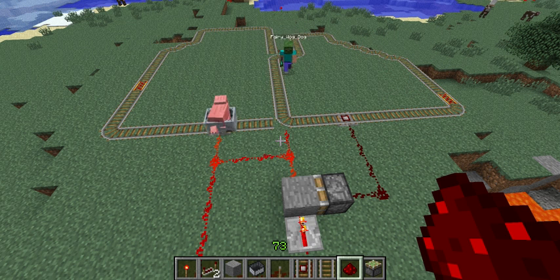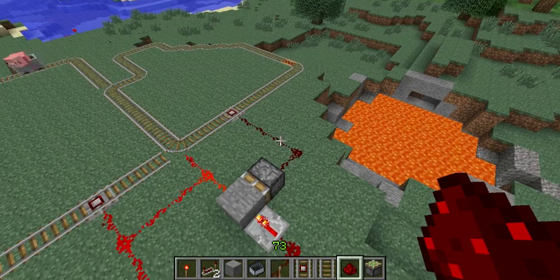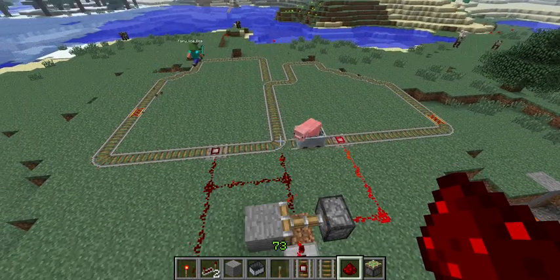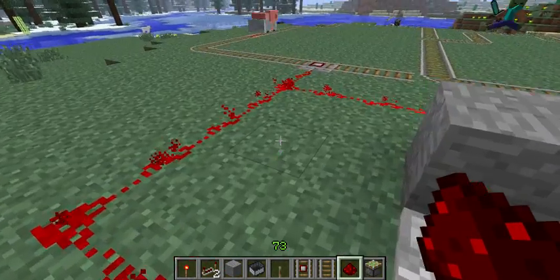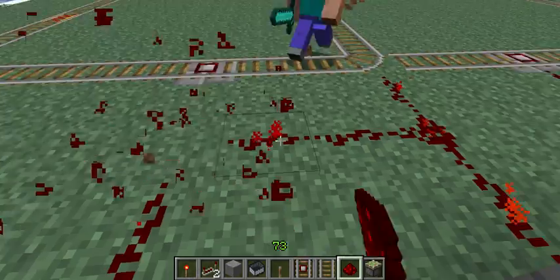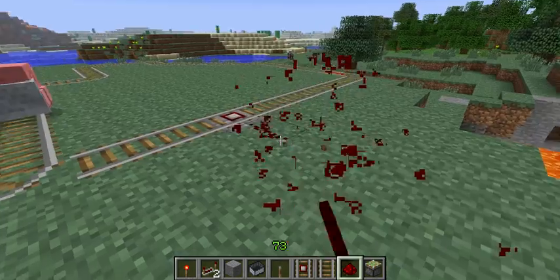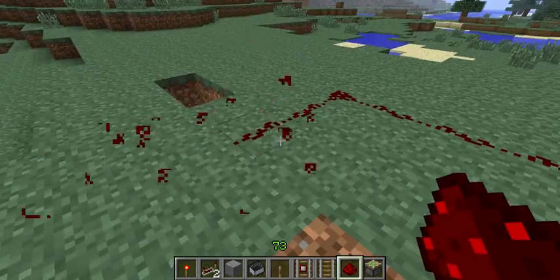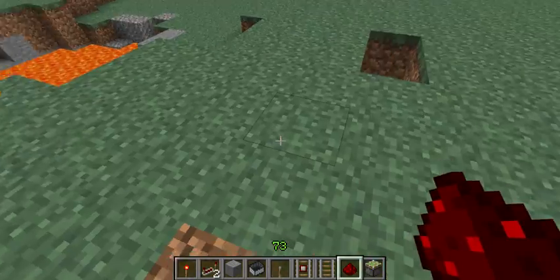Now these loops could be as big as your world — one of these loops could go around the southern hemisphere and the other loop around the northern hemisphere. It doesn't matter because the circuit will stay energized or de-energized however you want it. So this is your automatic circuit. Now there's one problem we haven't solved here, and that is your landscape is now cluttered with a rather unsightly redstone circuit.